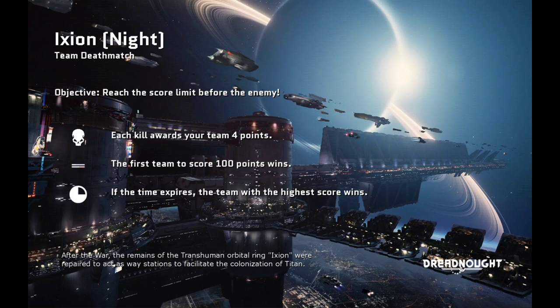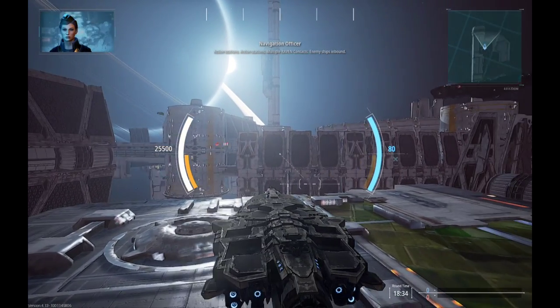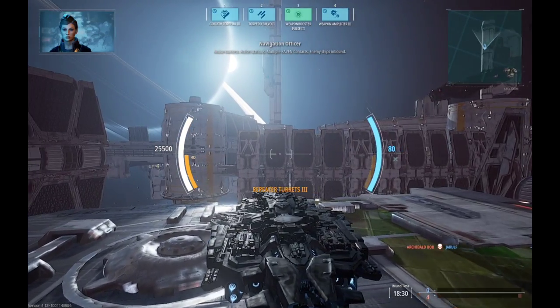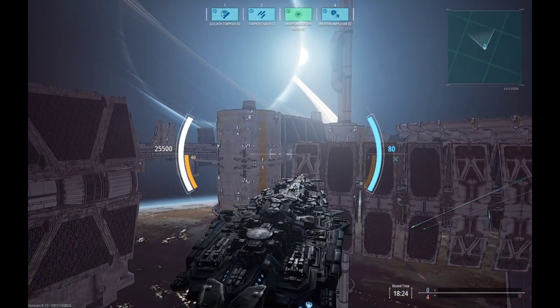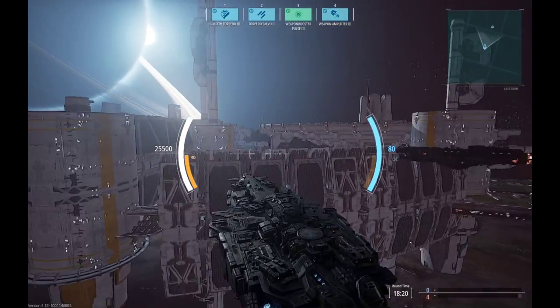Okay, lovely little map. I actually haven't seen this map in a while. I was usually playing on the other map which has the big island — kind of forgot its name. I think it's called Elysium, but I'm not entirely sure. Alright, this is a tier 5 match. This is the tier 5 or tier 4 destroyer. Overall a pretty good ship. I still have to do a lot of upgrades on it.